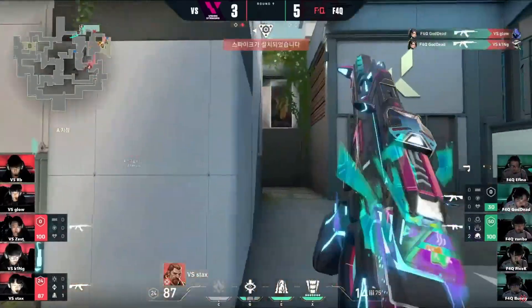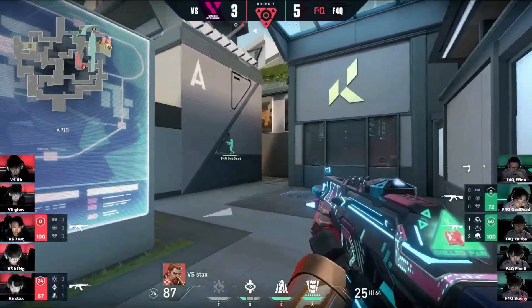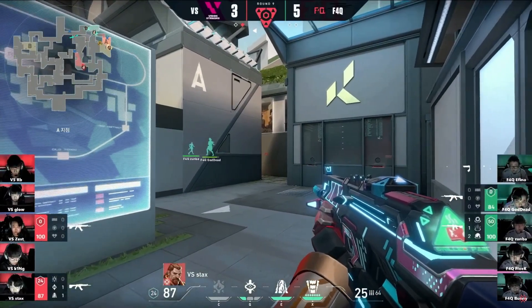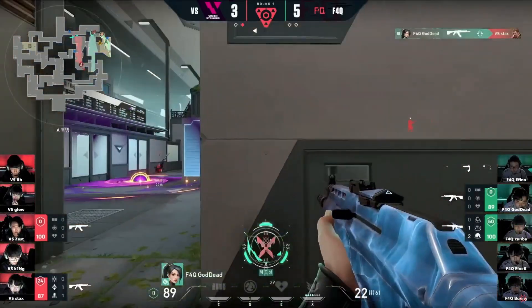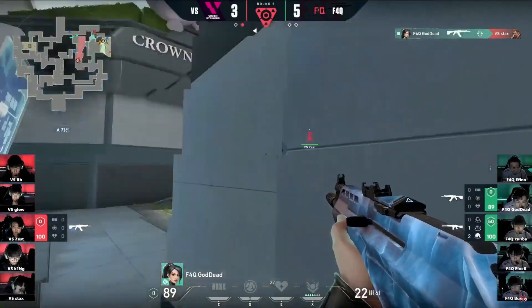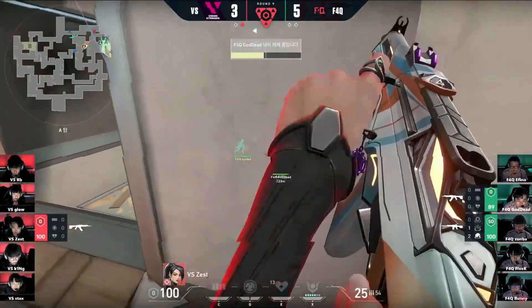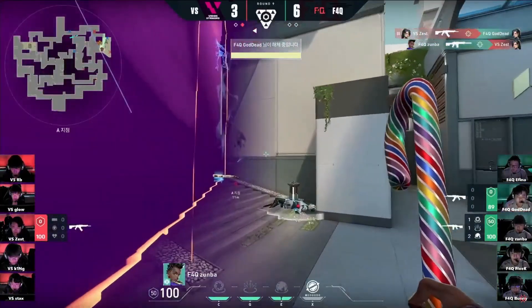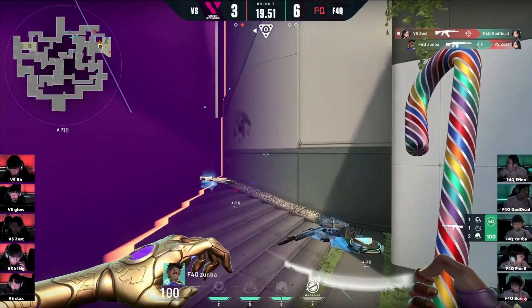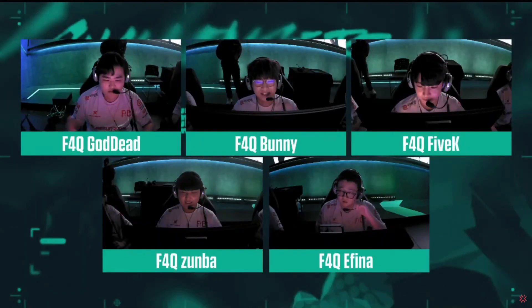Vision Strikers plants the spike in a two against two, and both F4Q players are rotating from B to A. First, Zumba forces a breach out from cover behind maps using gravity well to give Goddad an easy kill. Then, as Goddad sticks to the defuse, Zumba throws up the Cosmic Divide to block off the entire site and main. He then stands just a little bit to the left of the spike, knowing that Zest — the remaining attacker — has to rush the spike to stop the defuse. This means that even though Zest does kill Goddad, he immediately gets traded, and it ends up not mattering anyway as the spike finishes defusing.